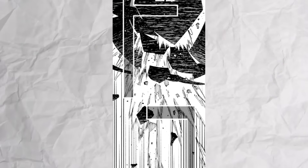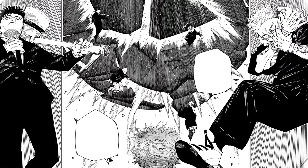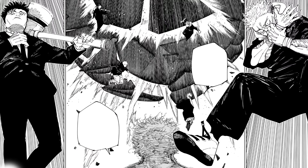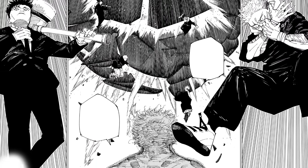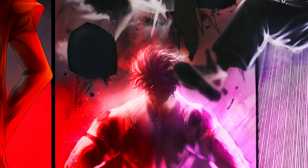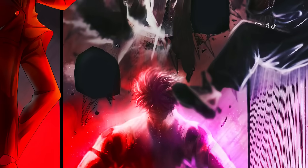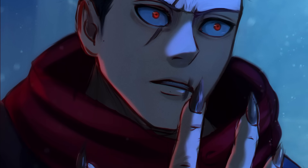Coming back to the real world, Hikari's domain shell breaks out and we see Hikari, Uruume, Yuji, and Higuruma pulling up to the battlefield. The chapter ends with Sukuna saying, 'Just what do you think you'll be able to do, brat?' What a cliffhanger — and obviously the hottest topic is Yuji's claws, so let's talk about that first.